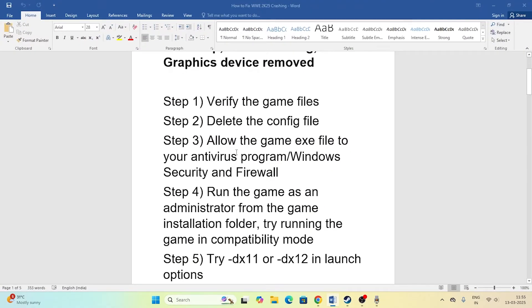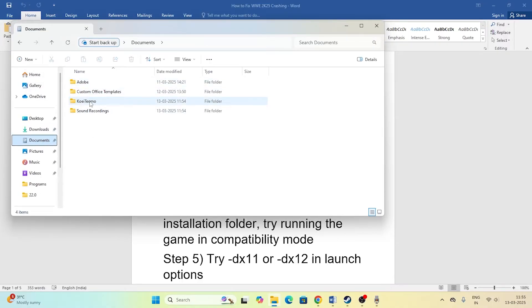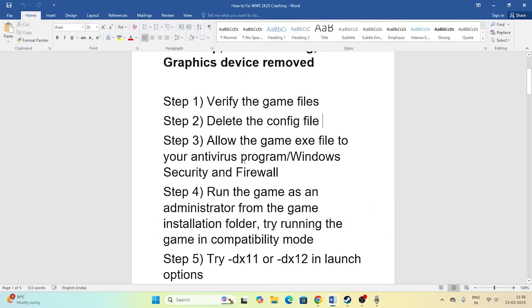The next step is to delete the saved game file. Go to File Explorer, then navigate to Documents. You will have a separate folder for the game — you can see the folder called Koei Tecmo. Open it and you can see the files for the Ronin game. Go back and delete this folder. Keep in mind that when you do this, you will lose all your game progression.